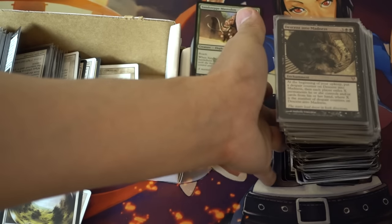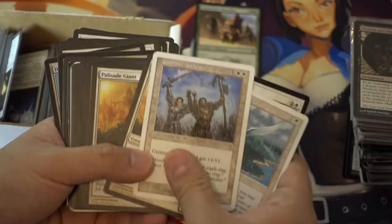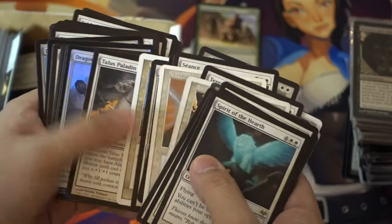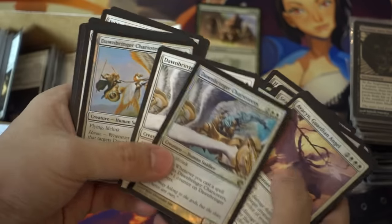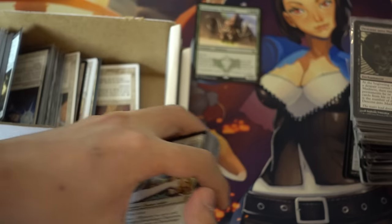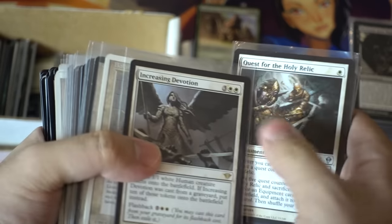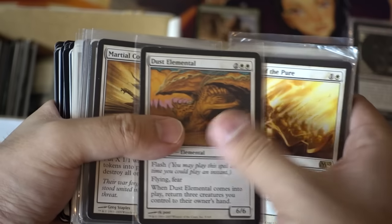Chosen of Markov — in my opinion one of the most beautiful cards in existence. A pack of those. One of the most beautiful. Pegasus. Avacyn — not the expensive Avacyn, but still.